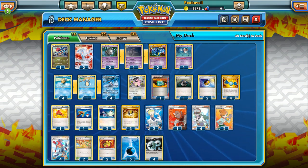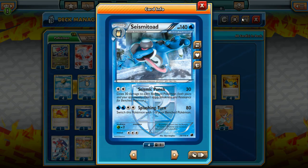Today we're going to look at a Seismitoad deck — not the round one, not the Seismitoad EX that everybody is excited to get in the Furious Fist set. We're going to look at the neglected Seismitoad, the Team Plasma one. It has a very interesting attack: Seismic Punch does 30 damage and 30 damage to each benched Pokemon, both yours and your opponent's — basically 30 to everything in play except itself.